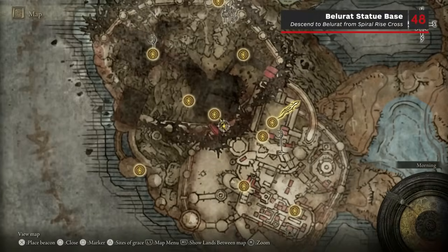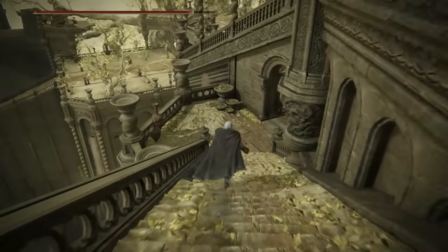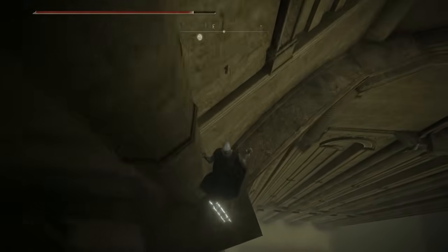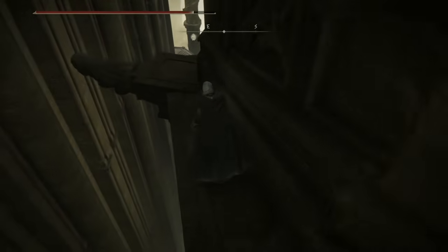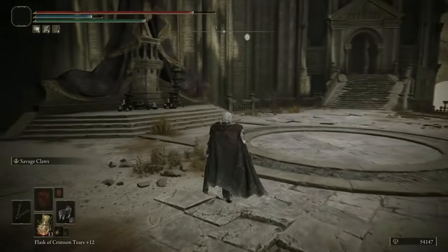This Scardew Tree Fragment is technically in Bellarat, but to avoid confusion it's placed in the Aenea Ilum section because you can only access it from Aenea Ilum. Just before the Spiral Rise Cross Site of Grace, turn right at the position of the kneeling horn-sent priest and go down the staircase on the right-hand side. At the bottom, jump off the broken ledge and onto the staircase below. Go to the far right side of the small circular room and drop onto the ledge below, then follow the ledges all the way. Then you'll need to do a scary jump into the windowsill, which allows you to drop into an area of Bellarat with a tall draped statue. At the base of the statue is Scardew Tree Fragment number 48.